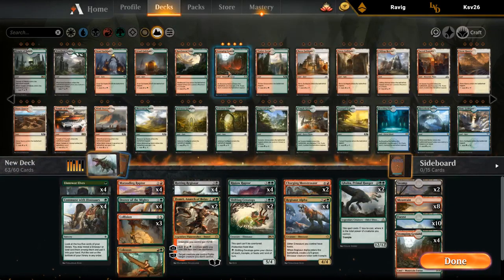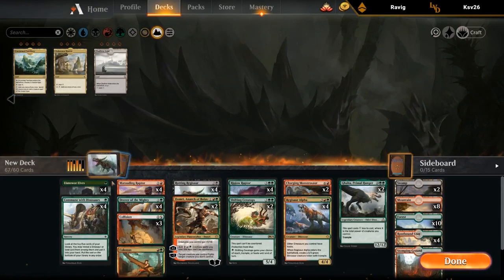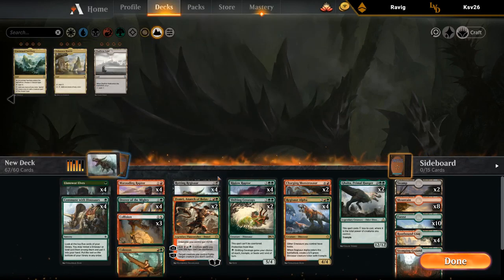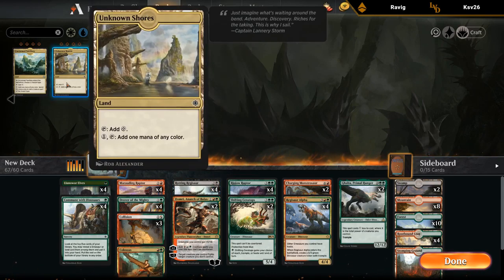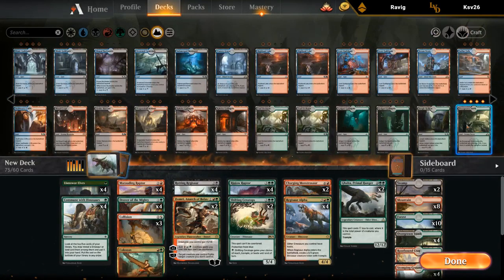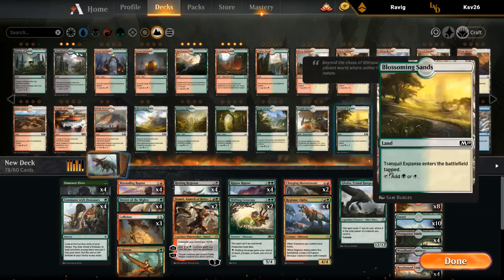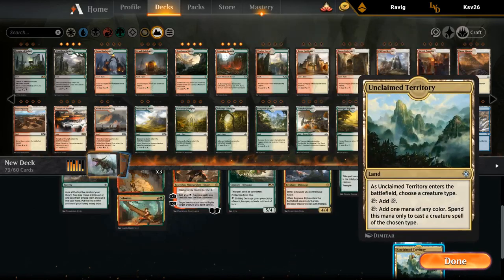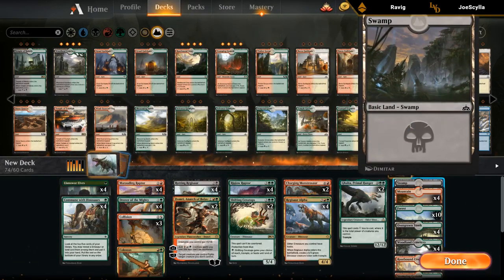This could be an okay place to start. We'll build the mana base real quick — all the Red-Green ones, probably some Overgrown Tombs. Not sure if we want Unclaimed Territory since it doesn't help with Llanowar Elves, but it would help with a black splash — probably better than just adding a bunch of Swamps. A couple of Dragonskull Summits. We've got 12 black sources plus Drover.